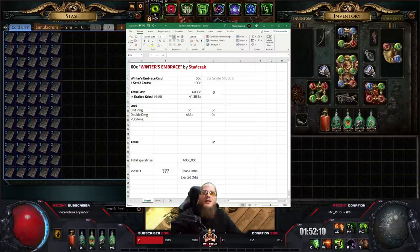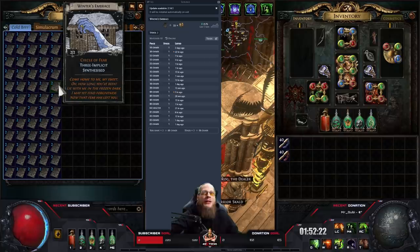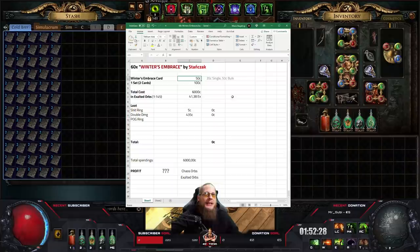Today's gamble is brought to you by Mr. Stunjuk, and he brought the 60 Winter's Embrace sets. He bought the cards in bulk for around 50 chaos apiece — they go for around 35 if you buy them individually, but as you can see nobody has stock. He said he bought an average of 50 chaos, so one set with two cards is 100 chaos. Times 60 is around 6,000 chaos. With today's exalt exchange ratio of 1 to 145, that makes it a gamble of 41.38 exalts.